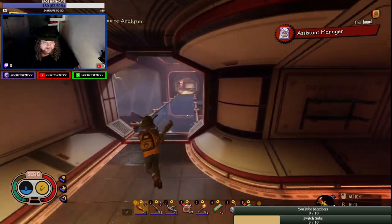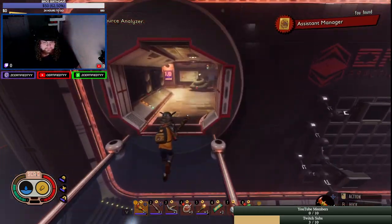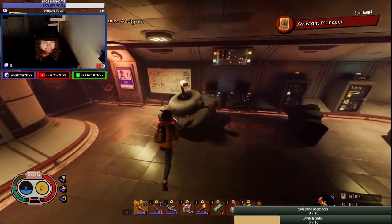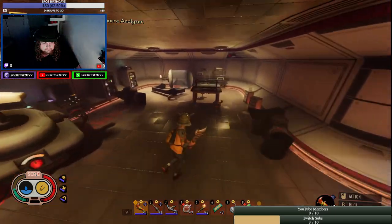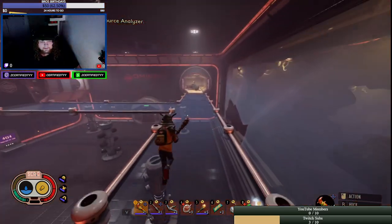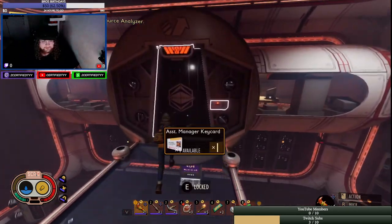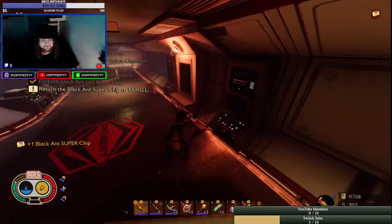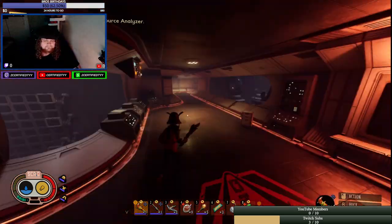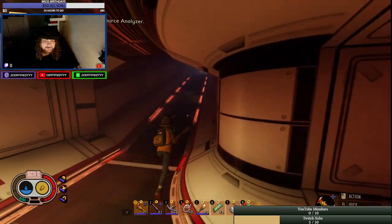I'm gonna go straight up this way and turn right above the boss fight. Use the manager's card and — last super chip! Yes sir! Grabbed it. Now you pretty much know what the next step is: back to Burgle.